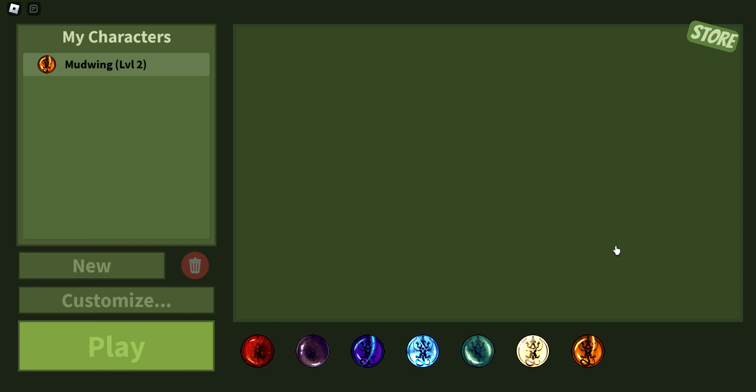Hey, what's up everybody, welcome back to another video. Today we are playing a new game on Roblox called Wings of Fire: Seven Thrones. This is the free version of the Wings of Fire game on Roblox — the real one costs 60 Robux to play permanently. So yeah, we are in the character selection menu.